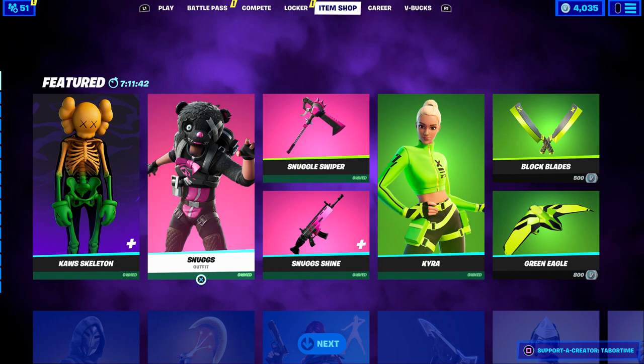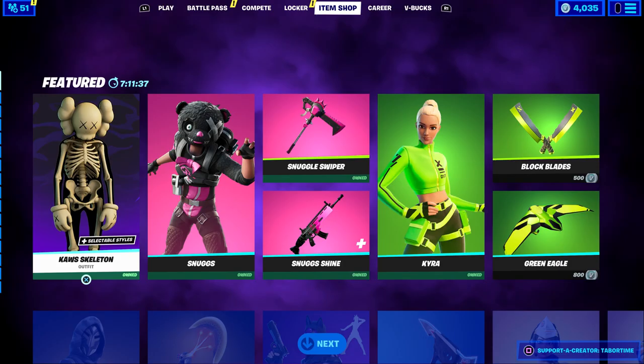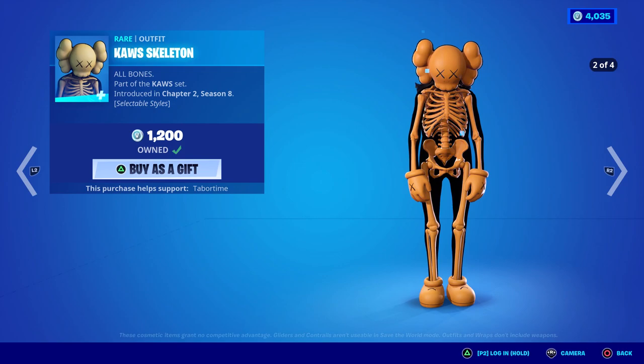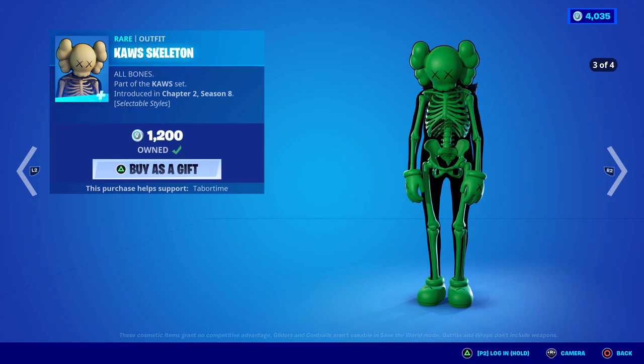As you can see it's 1200 V-Bucks and there are no accessories — no pickaxe, no glider, no wrap, not even a real back bling. However, it is in its own set, the Cause set, so maybe in the future we'll get some of those things. We'll have to wait and see.